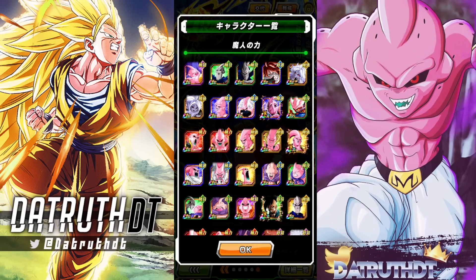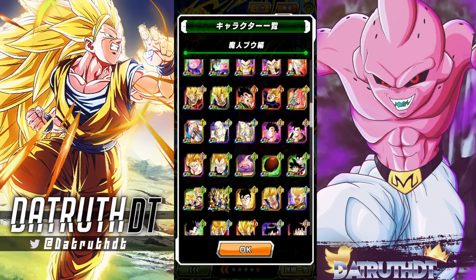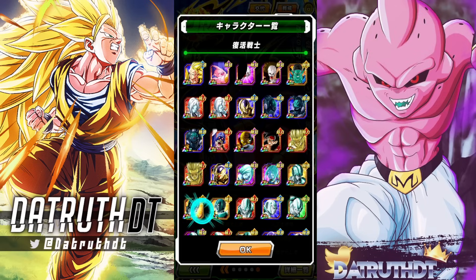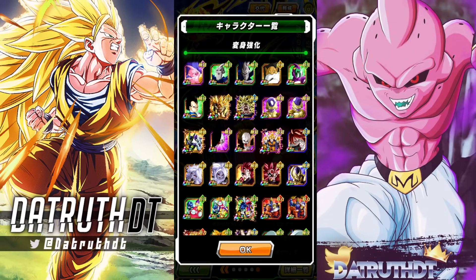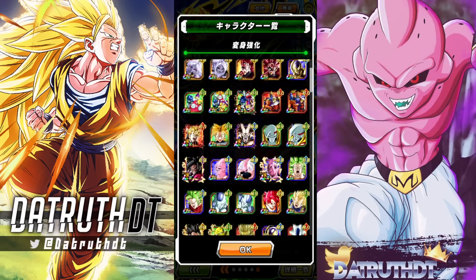Let's look at category teams. The Majin Power category team is much improved — we have enough good options that we're not just running characters like Super Boo who will get exploded. A full Majin Power team is going to be solid with him added. Then there's the Majin Boo Saga category team. There's also the Revived Warrior category, which is getting a lot better. And the Transformation Boost category team is so back in a major way.